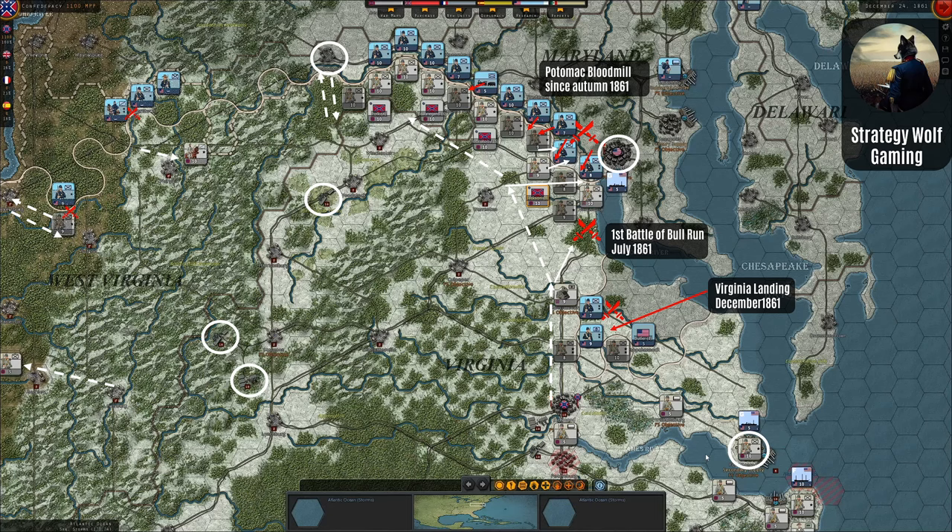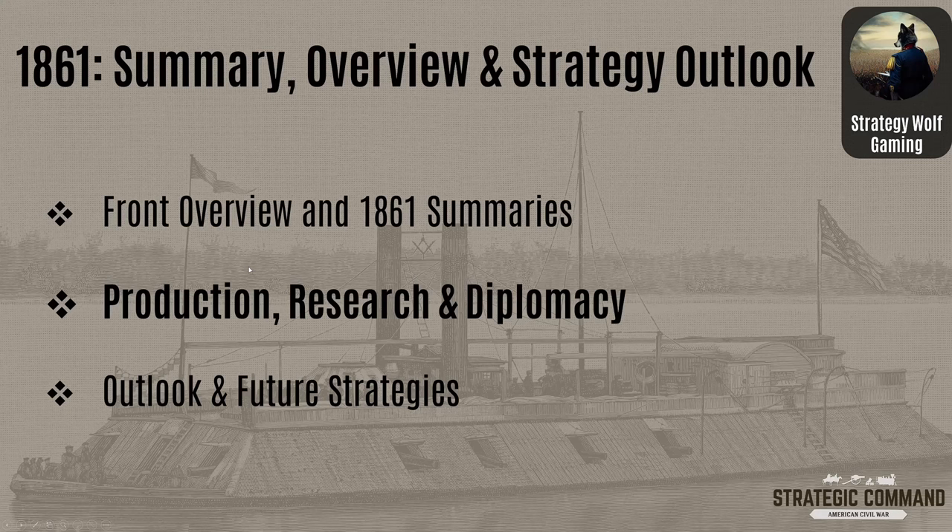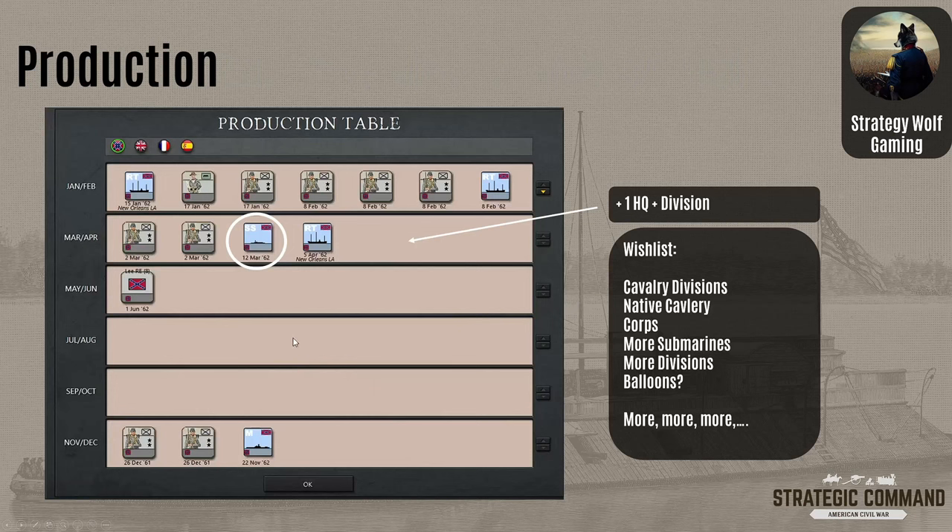This covers all our front lines, which leads to the next point: production, research, and diplomacy. Starting with production — here's the production table from our last video. We have two or three more divisions coming in January–February, plus one more HQ and division I bought at end of turn appearing around March. Importantly, Lee is coming in June 1862 with a level-eight command rating — a very strong general. Submarines are coming in March and we're researching those. We also have a monitor coming in November, though that's a long time away.